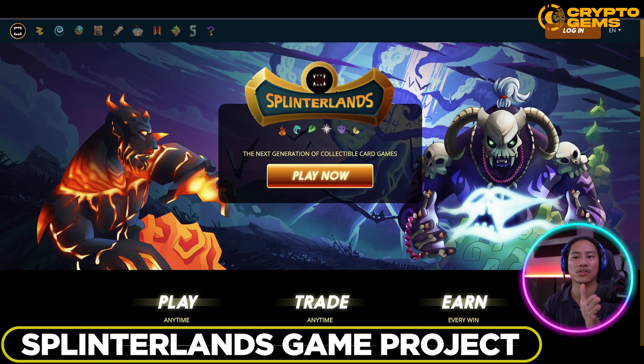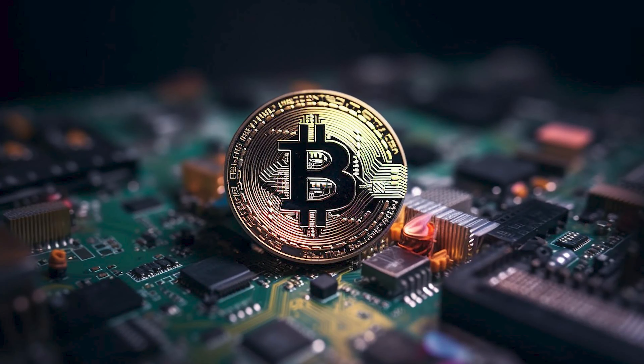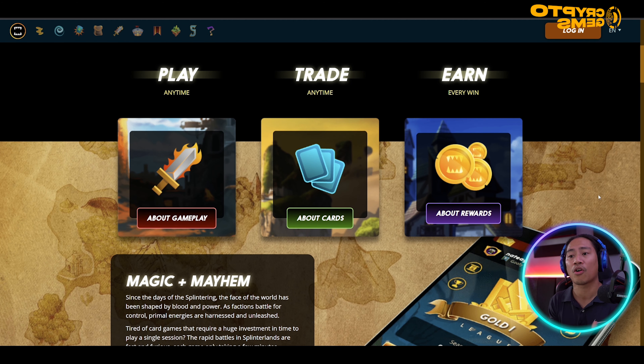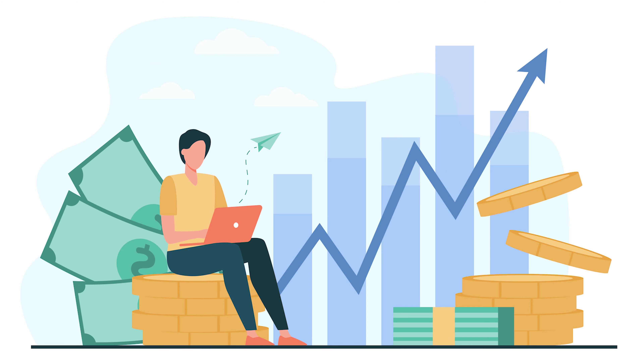Next up is Splinterlands. Splinterlands is an online collectible card game using blockchain technology, and every card in the game is owned as a non-fungible token. This can be played for free — try it out and see if it's the game for you. It's similar to Magic: The Gathering or Pokémon — those type of famous card games. You play cards and can earn from playing.